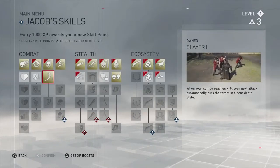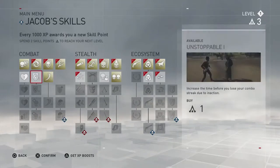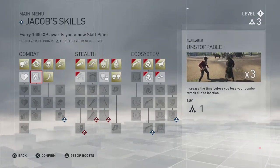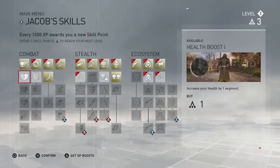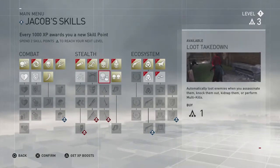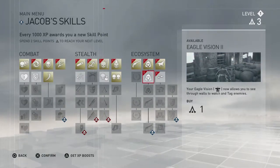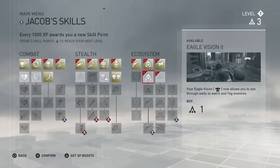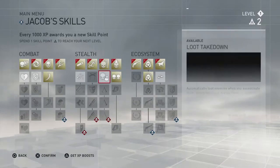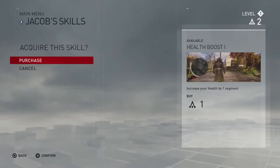He's more of a brawler, beat-you-up kind of thing. Three more points to spend. There's one that increases the time before you lose your combo due to inaction — I don't think I need that. Health is always good. There's also lock picking, and one that lets you see enemies over walls — that's always good.